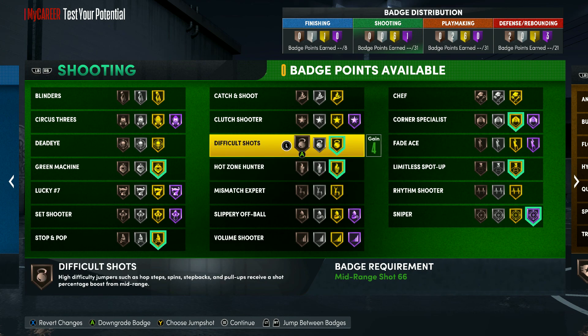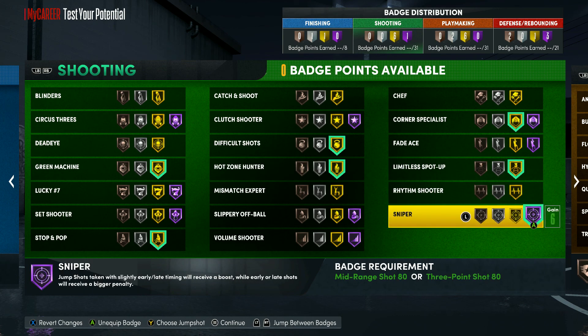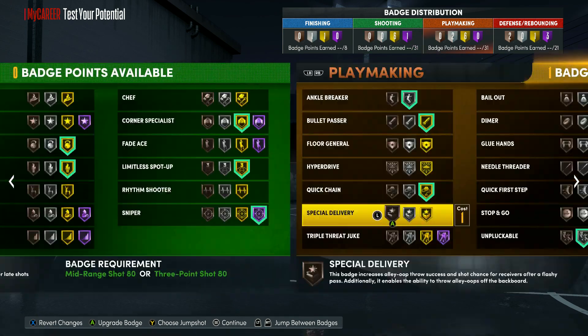For shooting badges I put on Green Machine, Stop and Pop, Hot Zone Hunter, Difficult Shots, Corner Specialist, Limitless Spot Up, and Sniper. Sniper is at level five — make sure you have Sniper, that badge helps a lot.